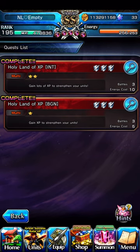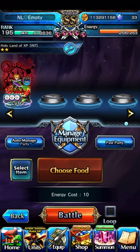You're going to choose Holy Land of Experience and do the top mission. Do this alone with one unit, because Fenn will be getting all the XP for this and you want to run solo.